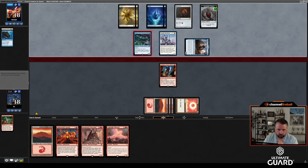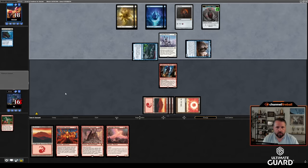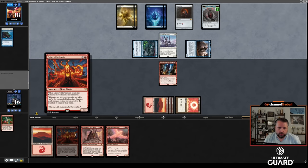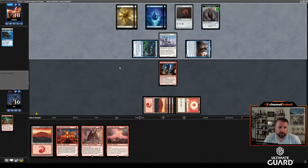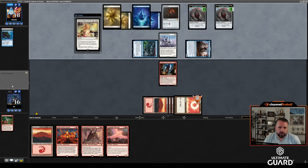I'll take my two damage and play Bonehorn Dracosaur. Emberwild Caliph could also be good at some point — he knows my whole hand so I'll just play the Bonehorn. He's not aware that's coming, but I guess I'm not going to play it yet. Put Lutri in hand. Noise Marine will be nice at some point. Play Emberwild Caliph and draw a card end of turn.